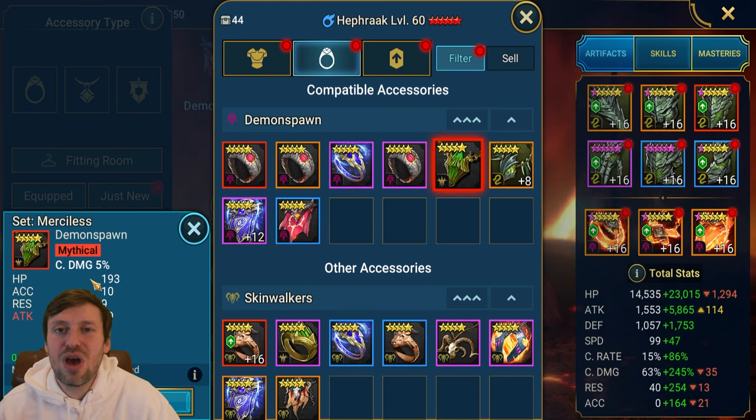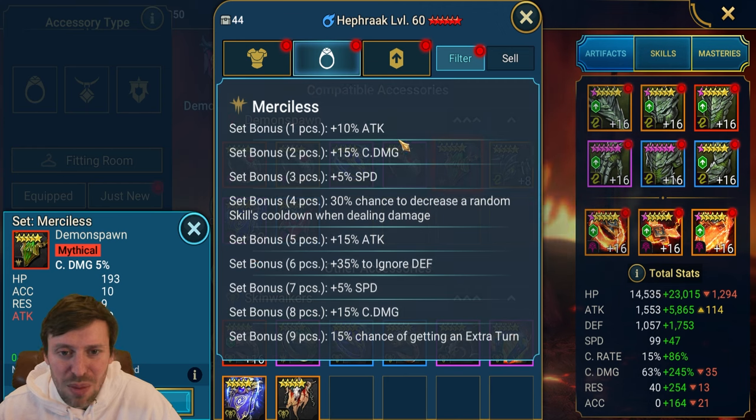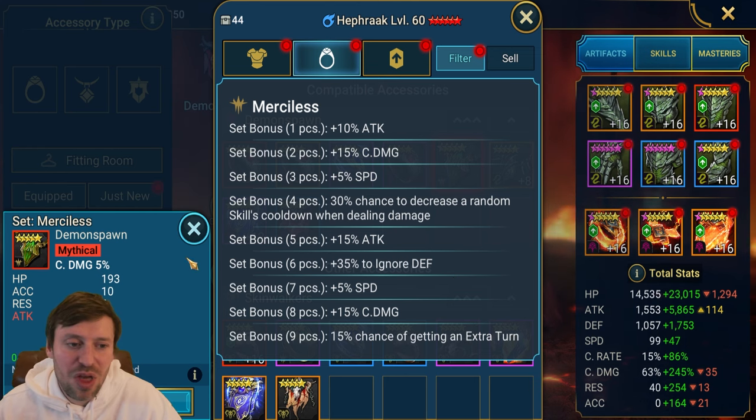If we just have a look at merciless — this piece is okay, ideally it would be six-star, but it's gonna be so hard and it's gonna take a long time to build up this merciless gear. Normally you would choose stats over sets, however the rules are changing. Just look at the bonuses: six pieces gives 35% ignore defense. So if you have the boots and chest but not the gloves, you could use this necklace or amulet piece to cover you for six pieces.